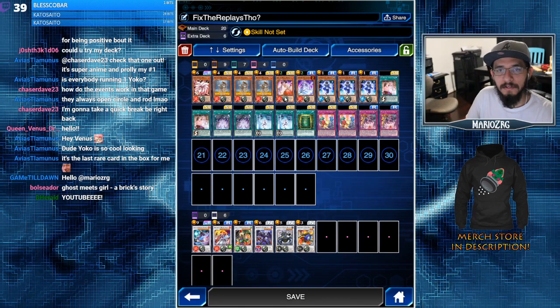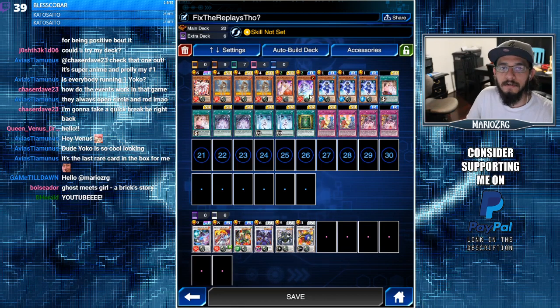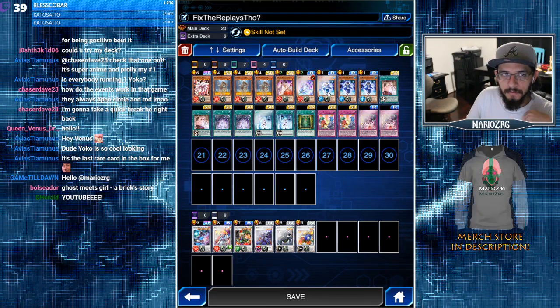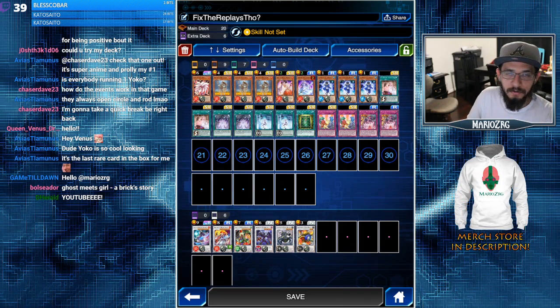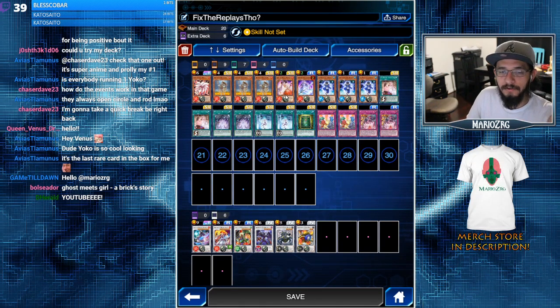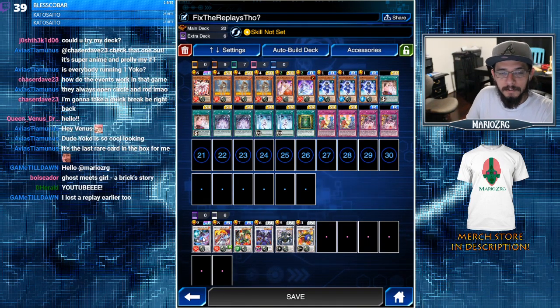The Shiranui engine is basically solitaire to get Daki onto the field. We also have Spectral Sword, which is another nice tuner — we can use it to synchro from the grave. There are some awkward instances where you want to summon Yuki Musume, send the Mayakashi to the graveyard, and if you already have Spectral Sword on the field you can synchro into your first level three, and then Daki takes over.